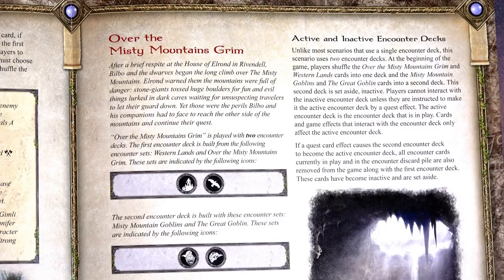I did make a couple of changes to my dwarf deck because I found an FAQ on the 'We Are Not Idle' card. It used to be that you could exhaust every dwarf character to gain resources, but now it's only dwarf heroes. So I pulled that out and put something different in the deck, which you'll see as we play.